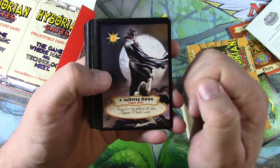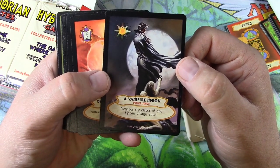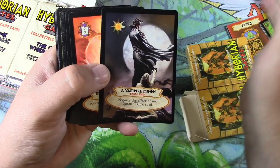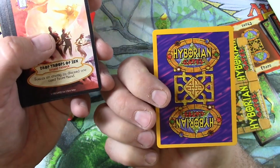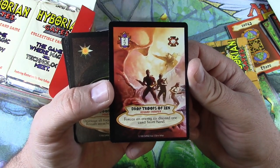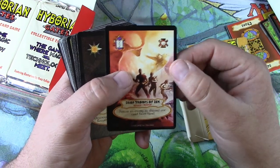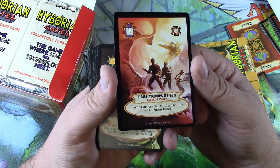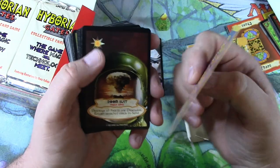I just kind of want to look, mainly for the art, because from what I've seen it's pretty rad. Got Boris Vallejo and Julie Bell — I'm sure I got that wrong. A Vampire Moon — look at that, that is so cool. Power Surge negates the effect of one Gaian magic card, so it's specific to one of those realms. The back kind of looks like a Yu-Gi-Oh Pokemon kind of deal, but the front is very Magic — very swords and sorcery. Back in the 90s they were trying to throw stuff at the wall and see what stuck — this was not one of the ones that stuck.